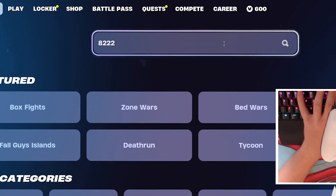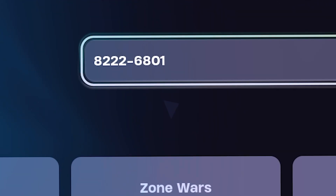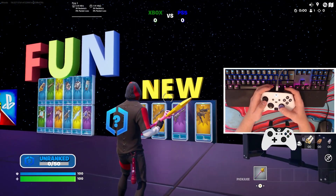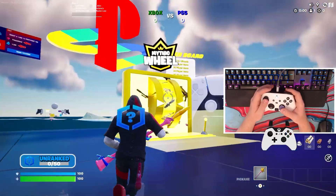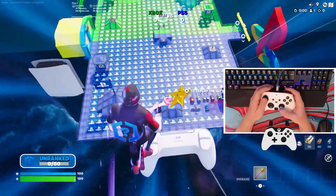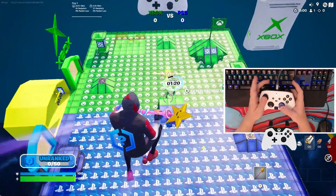The map code we're gonna be using today is 8222-6801-8250. Once you guys search this, go ahead and load it. Once you guys spawn inside the map, look for the sign that says Mythic Wheel and jump over it and out the back — it's gonna launch you down into the map.